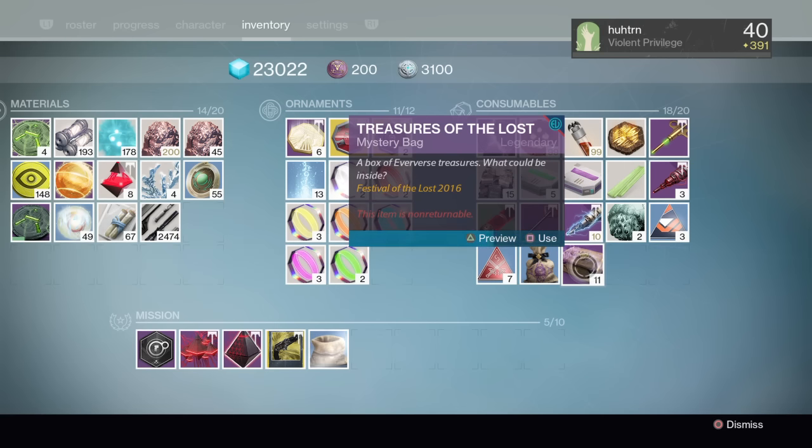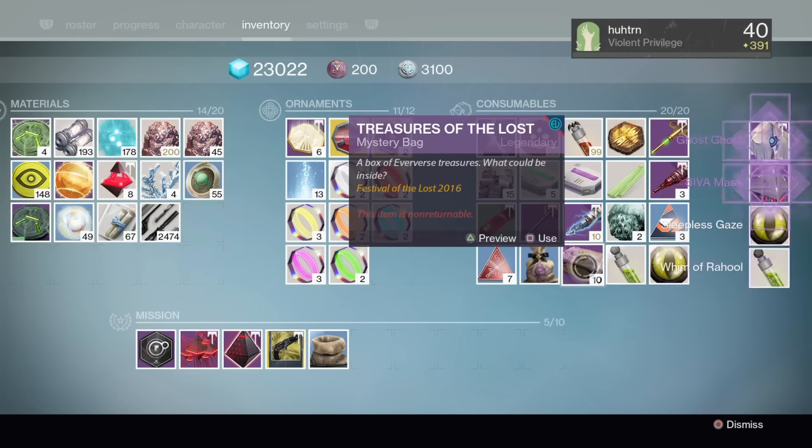Now we're going to use one of these and see what we get. So as you can see, Treasure of the Lost — we got the Ghost Ghost, the SIVA mask, and we got a Sleepless Gaze and a Whim of Raul.